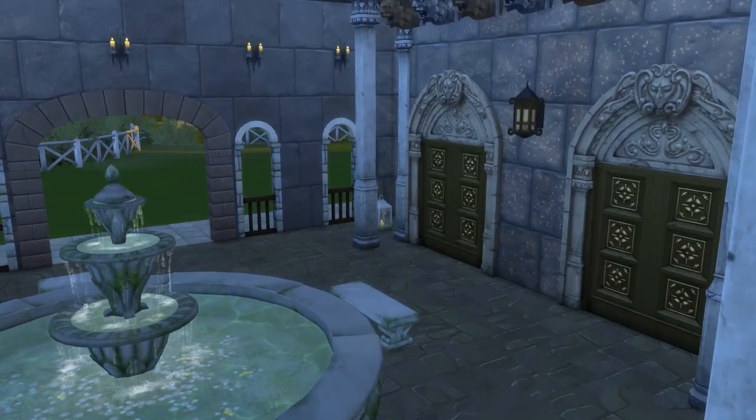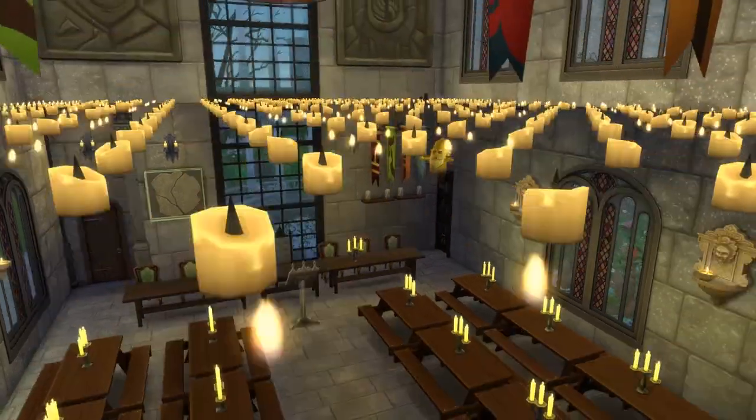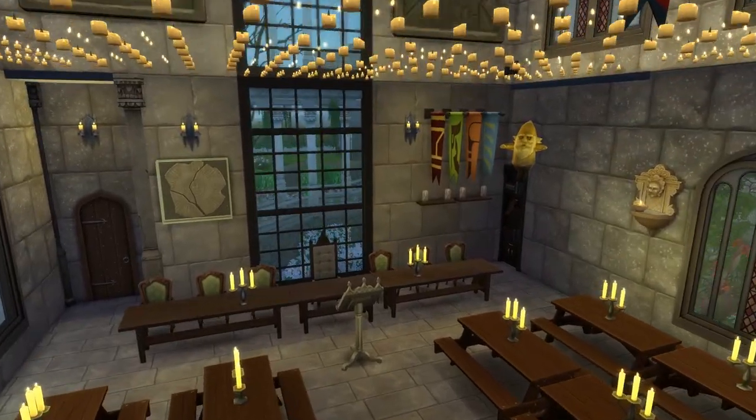This was the path to the courtyard that takes us to Great Hall. And if you can see the little gnome ghosts, five points to you. They were so cute I had to use them.